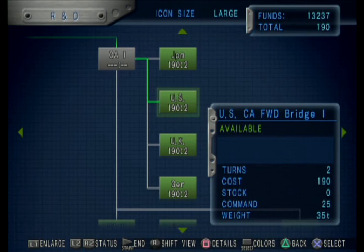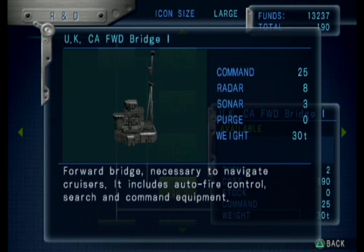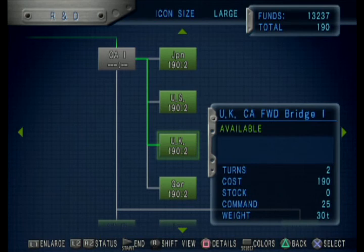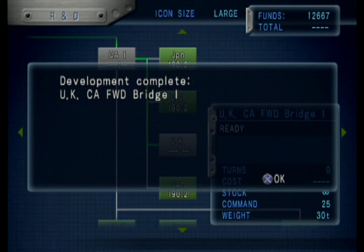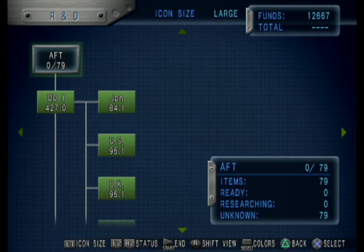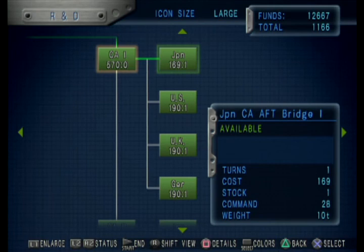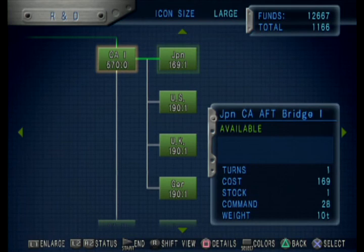It looks like a good one to get would be the UK bridge. Let's look at the radar center - 8-3, 30 tons. They're all 8-3. The only reason I say UK is it's got 25 command which is the same as the US one but it's 5 less weight. I got a bridge from the battle. The thing is I don't actually need more than one bridge, but when you get a part from a battle you get one of them which means you can only put one down until you research it. Let's get an aft bridge as well.